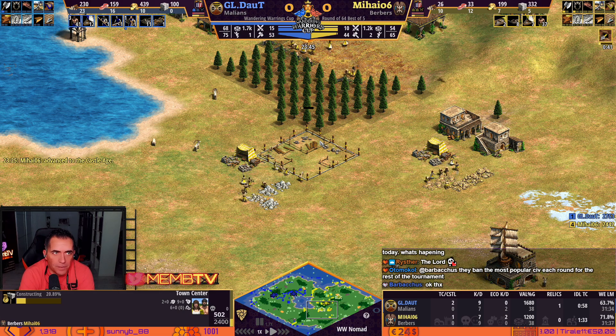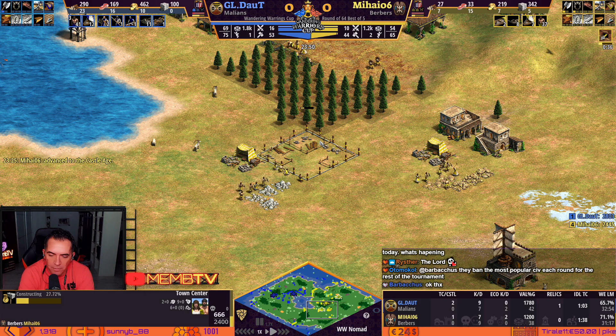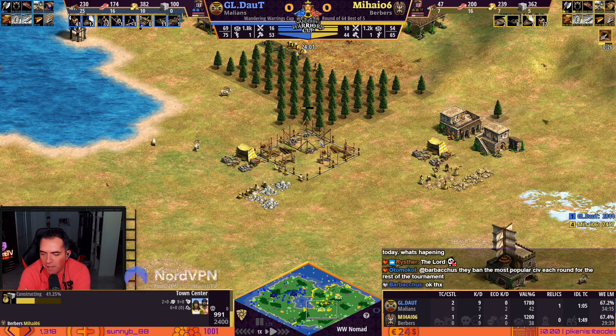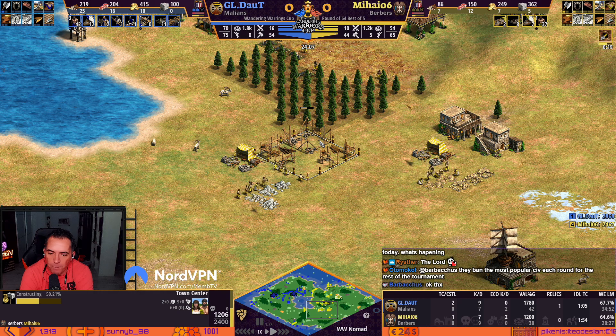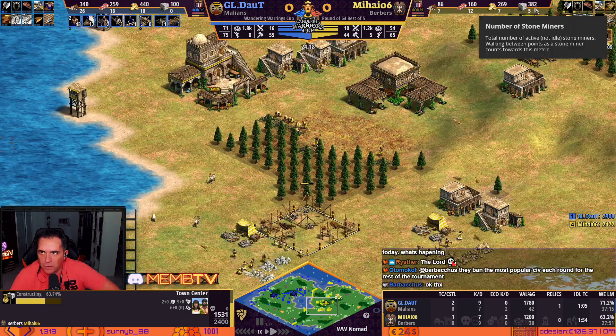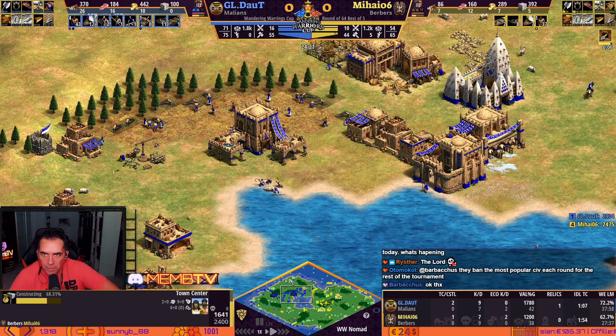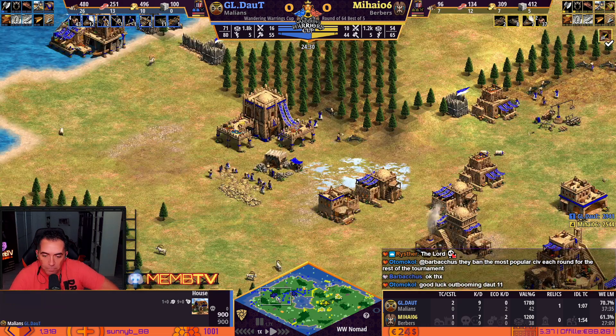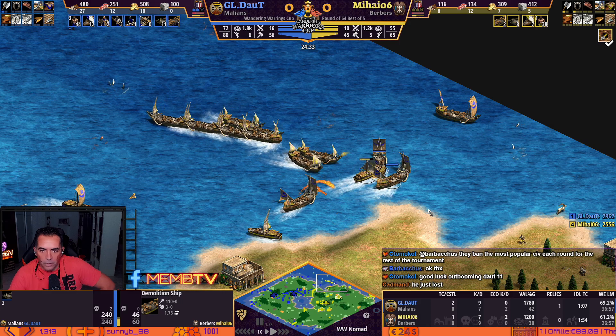Why a town center? Oh my goodness — why a town center? Two extra town centers. His booming is not going aggressive, then Daud will have a bigger advantage. Because he's already with 2 TCs and booming before him. Yeah, he's doing 2 TCs right away. But why put 9 villagers on stone and also the stone mine upgrade? Maybe he still wants to make the castle after having the 3 TCs up.